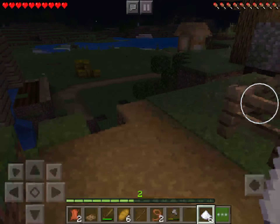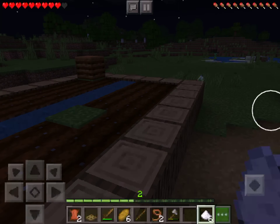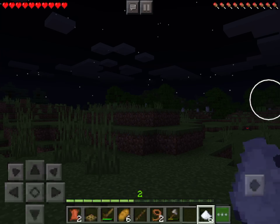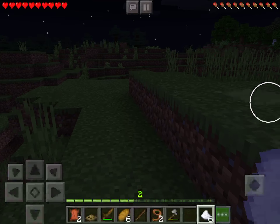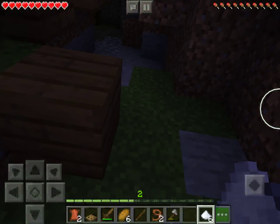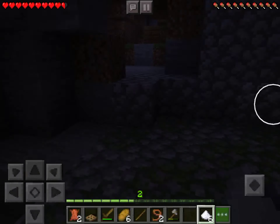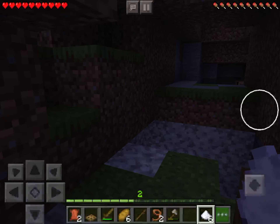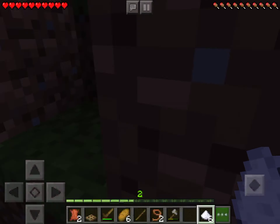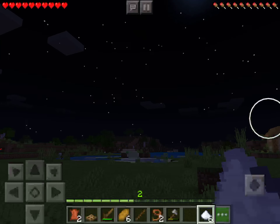This is what I want to show you here — you can find dungeons. Have you ever seen the dungeons? Wait, this is the dungeon right here! There are two chests and there's usually a monster spawner with skeletons. That's what you'll find in a dungeon.